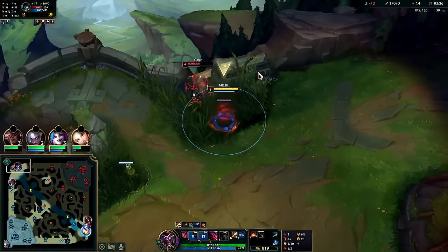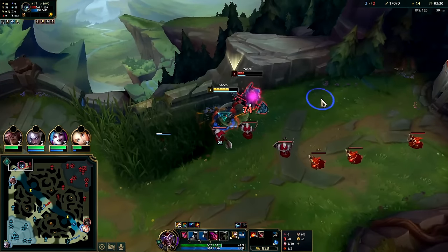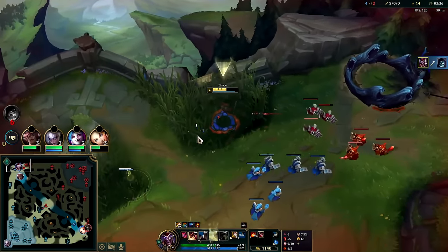We get the box down straight into autos, saving my E for as long as humanly possible. Auto, E - nice, nice, nice! And this is where you carry on Shaco: you have to do things early game.